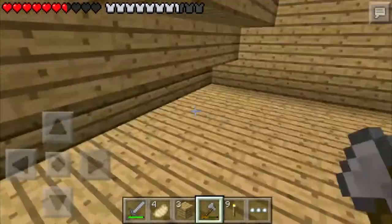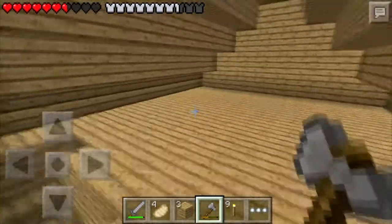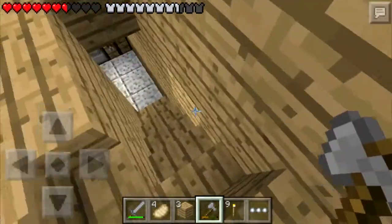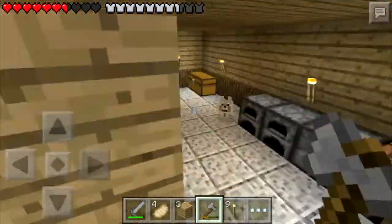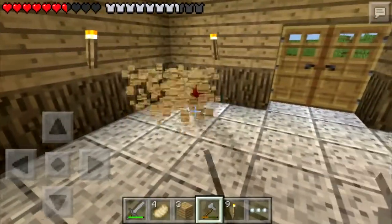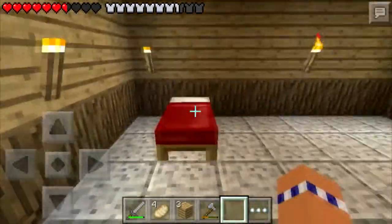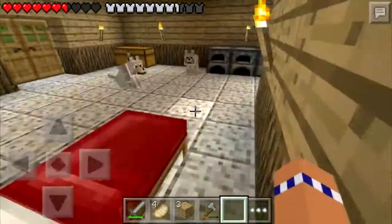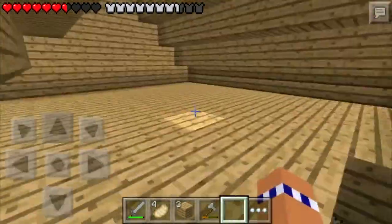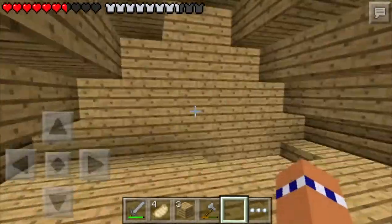So now we have an actual attic up here, which is sweet, because we can start storing things up here eventually. Or I could use this as a bedroom too — but then again I don't want to have to walk upstairs every single time I wanna sleep. It's a little more convenient to have the bed down here. Actually, I'm gonna move the bed right here — that's good. It's a nice little corner. And then you can always go upstairs to the attic.